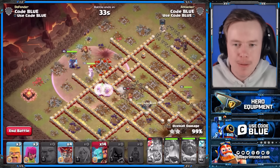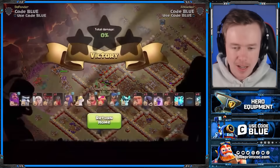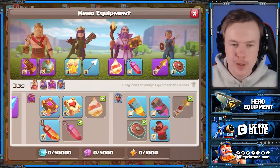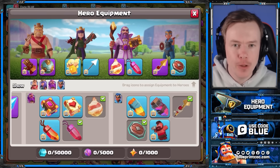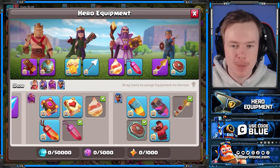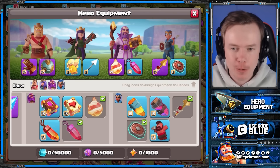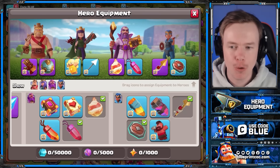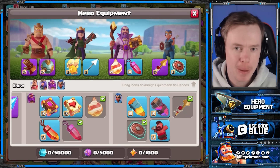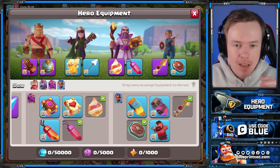But the fact that I'm tripling these bases with essentially just four bits of Hero Equipment is quite ridiculous. Let me know — did this excite you today? Obviously it's only using max equipment, so it's not really repeatable for most of you. But given I'm swagging like 170 troop space, this could still be achievable with low-level equipment. If you'd like to see a video with low-level equipment where I don't try to swag as much troop space but still use this equipment combination, let us know down below. Hopefully today sold you on not only the Rocket Spear but also all the other Hero Equipment — the Fireball and the Spiky Ball are undoubtedly strong if used correctly.